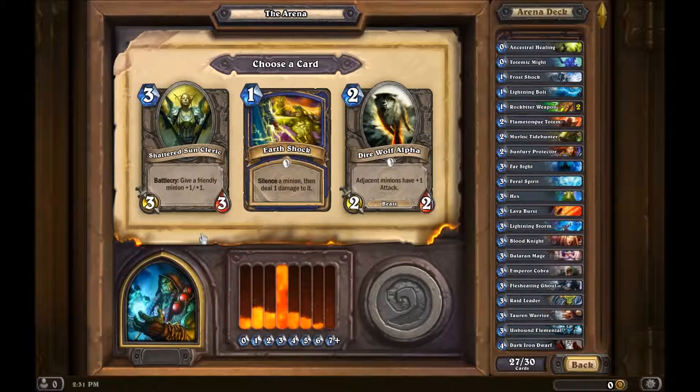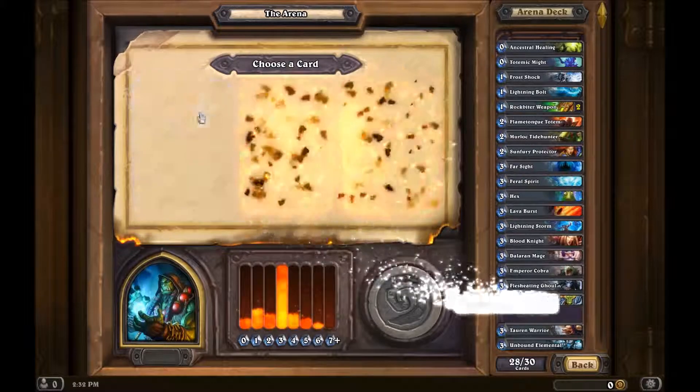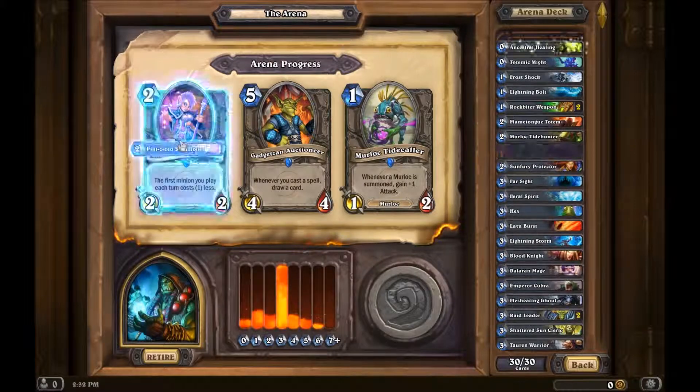I haven't come across any more creatures with divine shield — Blood Knight is gonna be useless, oh well. Either one of these guys is pretty good; I'm going to go with the cheaper one. First minion you play each turn costs one less — that could be nice. Murloc option — but I don't have Murlocs, so that's true. Alright!